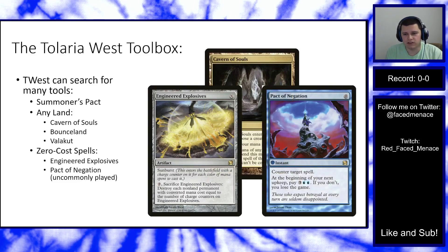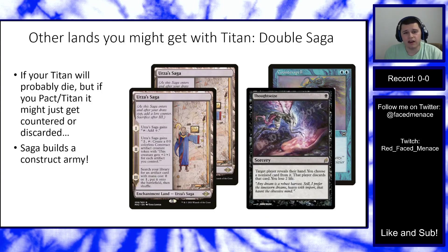Beyond Summoner's Pact, Tolaria West can also transmute for Engineered Explosives or Pact of Negation, since cards with X in their mana cost are treated as costing zero for transmute purposes. This expands the options available from your Titan trigger. Against opponents who might counter Summoner's Pact or Thoughtseize it out of your hand, Tolaria West gives you resilient threat-finding options that don't depend on passing the turn with a Pact in hand.